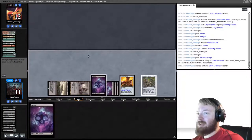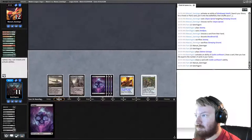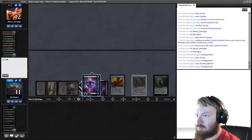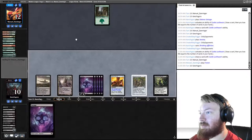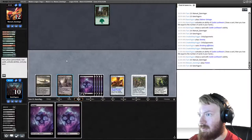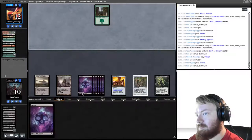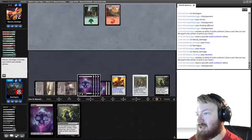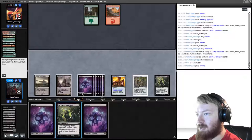I know I'm playing slightly suboptimally, but from this position it's very hard to lose. Opponent finds and plays a Forest. We draw and play Swamps and pass the turn repeatedly. We are going to take multiple points of damage here — so many Swamps.